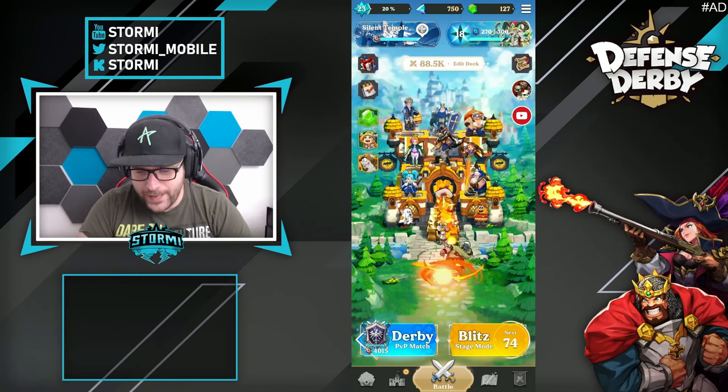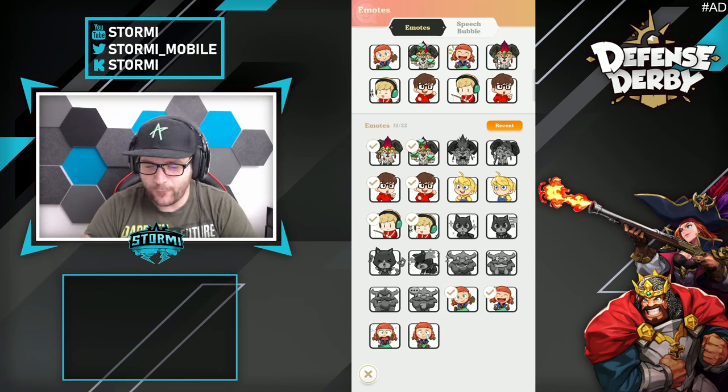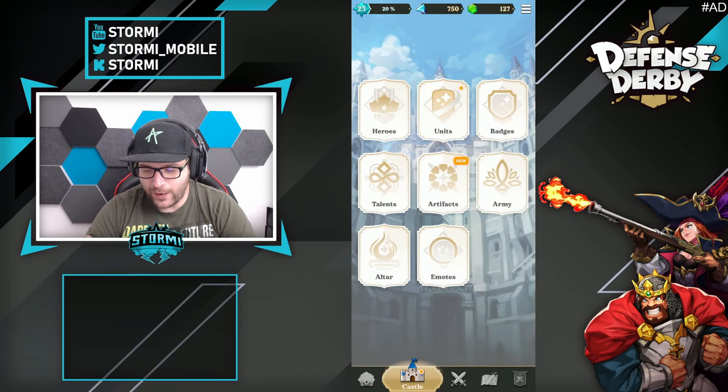Here we are back at Defense Derby. If you check out our emotes, we can already see the four emotes which we can unlock. I have unlocked two so far — the Black Umanza one and the tired one — and I will show you now how to do so.